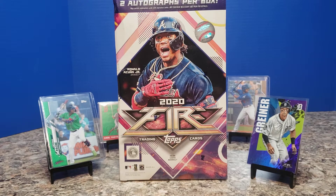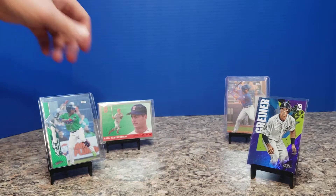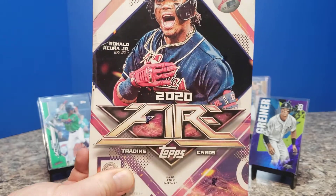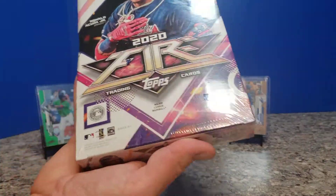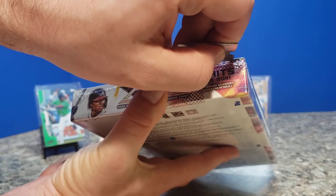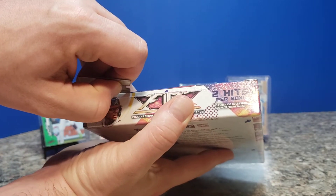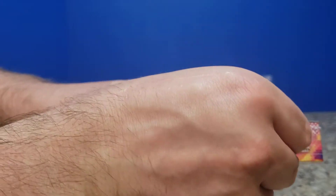The cards in the background are what I pulled off the last few boxes I've cracked. We had that Fire out of 99 last time, Christian Pache from Pro Debut, a Yaz from Archives, and Jeter Downs also from Pro Debut. We're going to see if we can improve on that box-to-box comparison. Hopefully we do better than Grenier — he was a decent enough player but wasn't doing too terribly much at the Major League level. Two hits per box this time. I believe this retailed for $69.99, and people were selling them on eBay for $99 to $109 plus shipping.